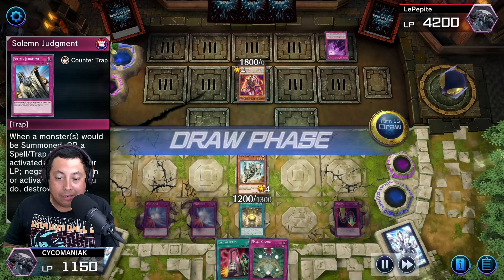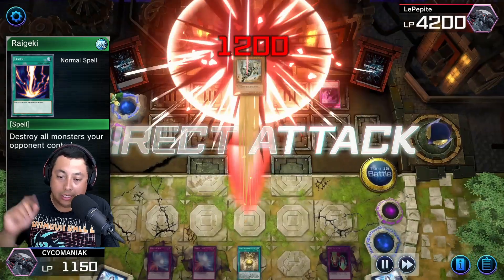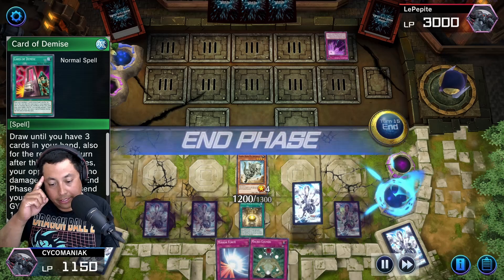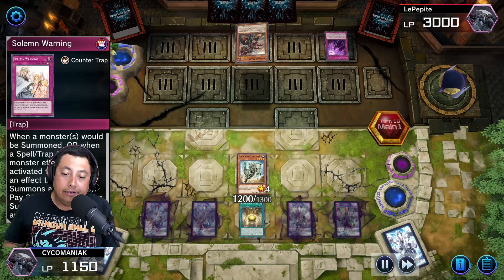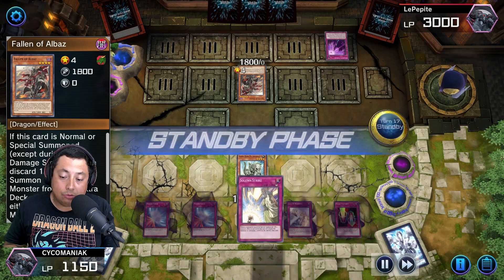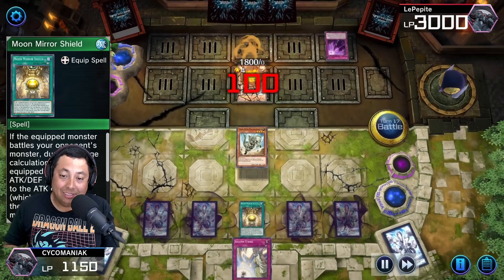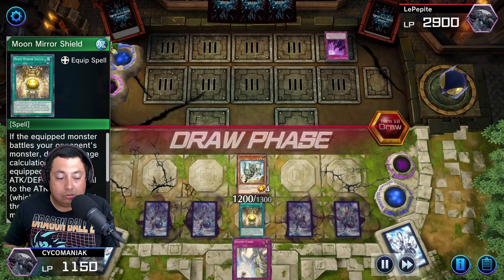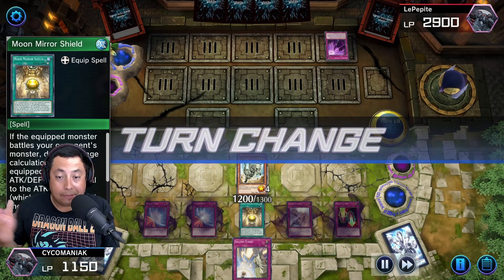I need a monster so bad, but Rebekki works just as well. I attack to the face first this time, then use Card of Demise, draw some cards, put some Solemn Warning down for more protection and pass turn. He gets a Fallen of Albaz but does nothing with it, so I attack and get that bad boy out of there. Pass turn and slowly chip away at his life points.